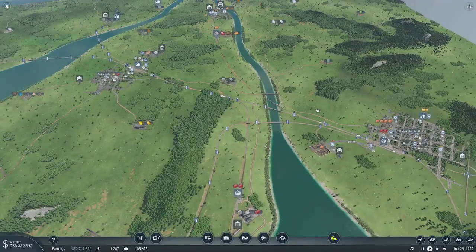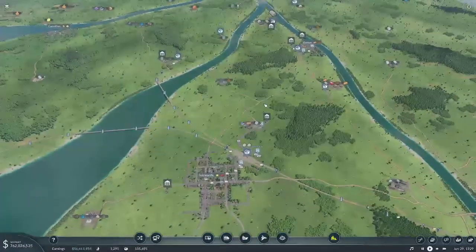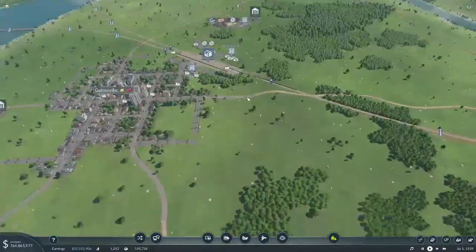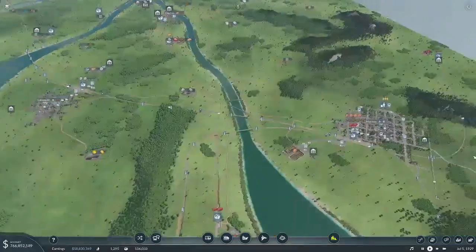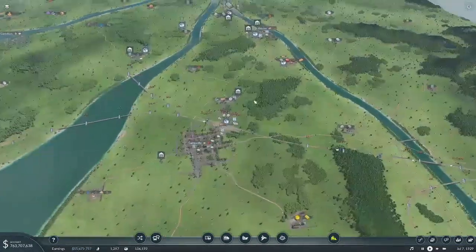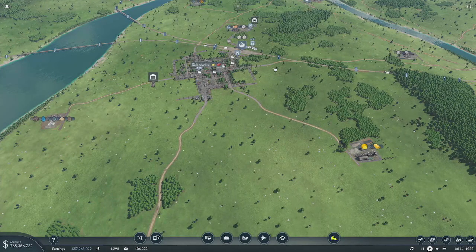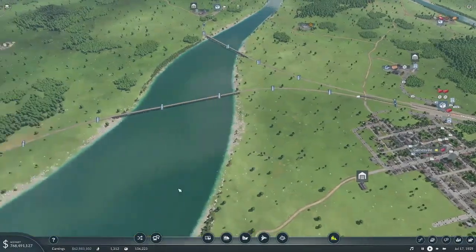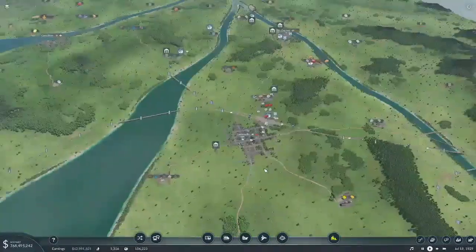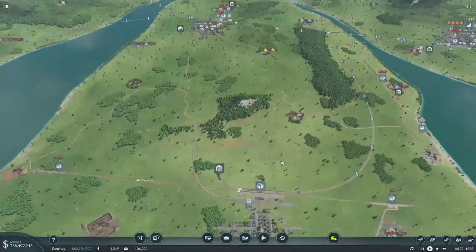I want to go ahead and get our passenger service extended to Gainesville, and then I need to work on getting some upgrades done so we can push our freight further away. I think what I'm going to do with passenger service is make Gainesville sort of our hub where this line meets going across here, with a line going vertically. We'll have a passenger train that'll probably have to come out to the south and come around, then go up to Carrollton.